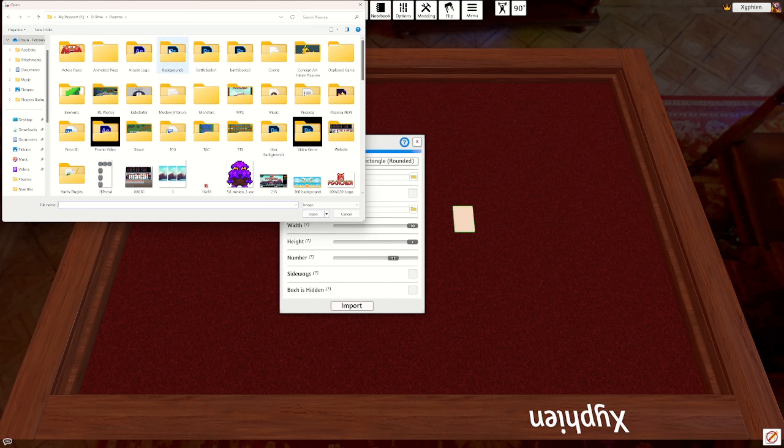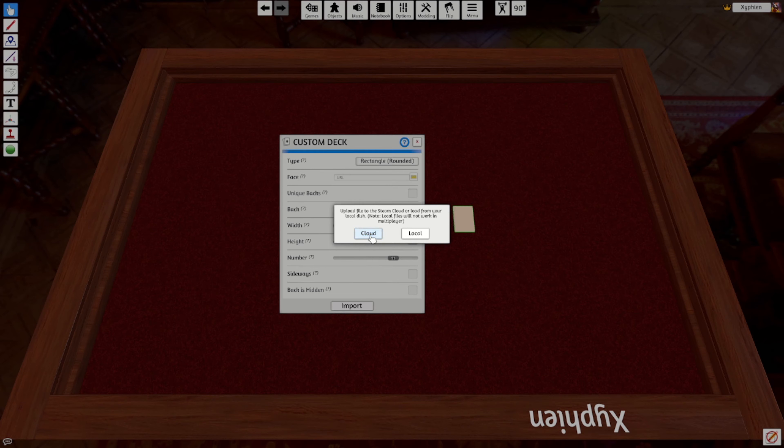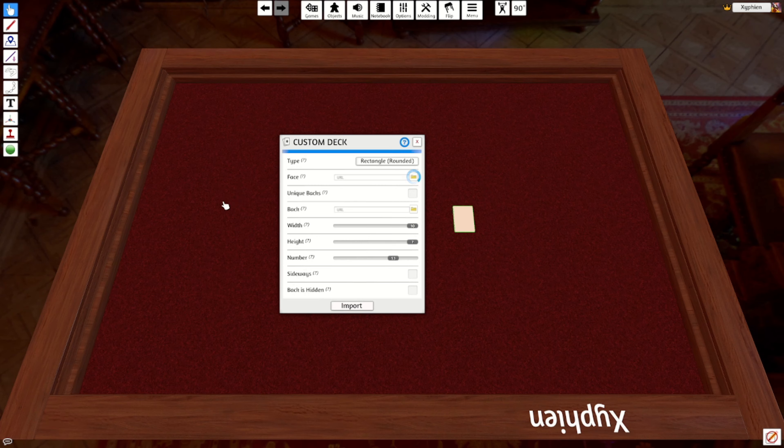Now once you're done, go ahead and click File, then Save Deck As, and then save it wherever you want it to be — this way if you need to open it up later, you can. Once you save it, go ahead and click File again, click Export, and then export it as Imgur. You can mess around with the settings if you want, but just the base settings should be fine. And the hard part's done.